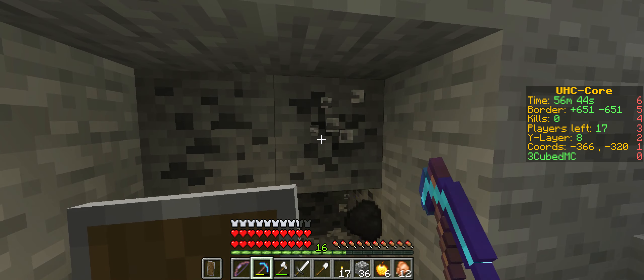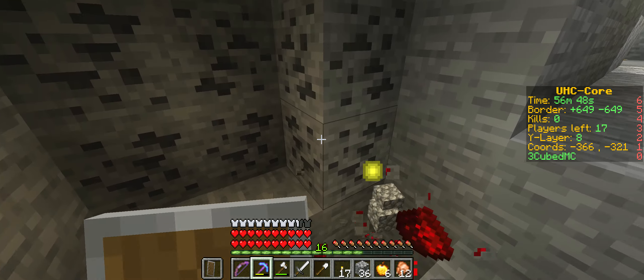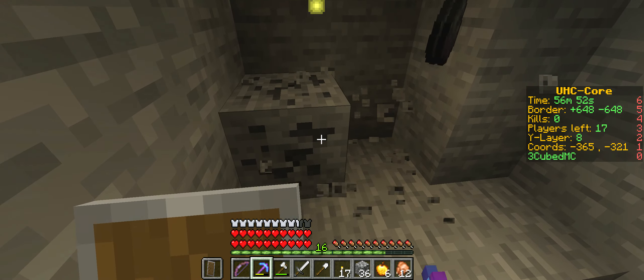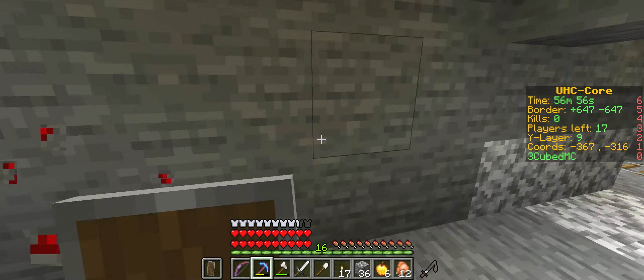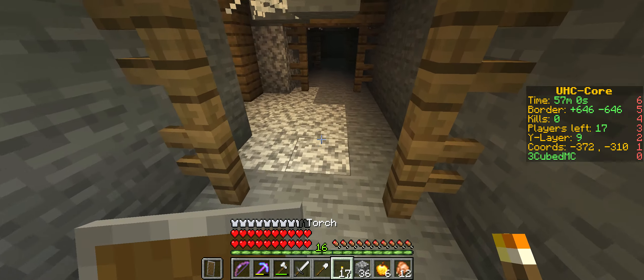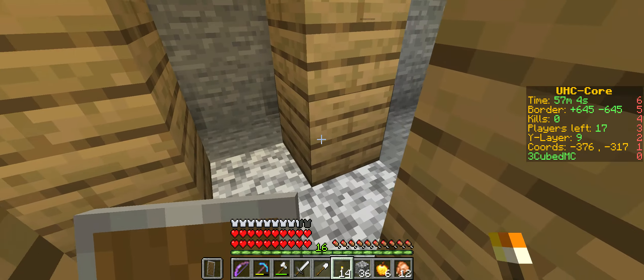You guys should not drop down this little thing right next to the thing. There's diamonds right here, I'm gonna grab them. That's so awesome. Right next to the bedrock. I haven't even gotten to bedrock. That's another seven right there. This mineshaft is being very awesome to us.